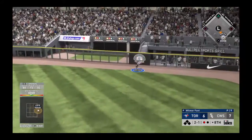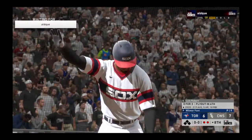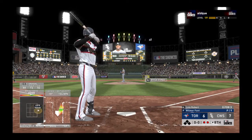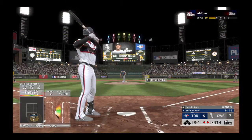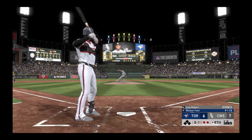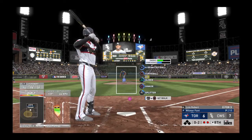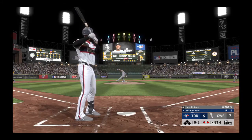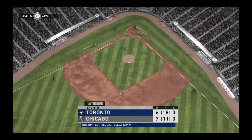Grandal hammers it to deep right field — Hernandez goes back to the warning track and puts it away for the second out. Luis Robert steps in 0-for-3, looking for a knock. He hits one sharply but fouled down the right side. Behind 0-2, on the next pitch — got him swinging. Made him chase outside the zone, and that puts an end to the inning.